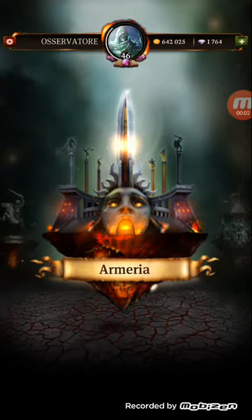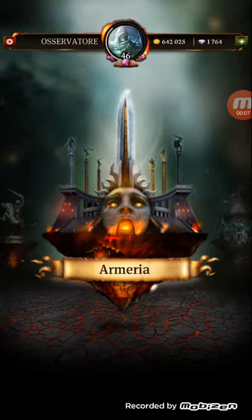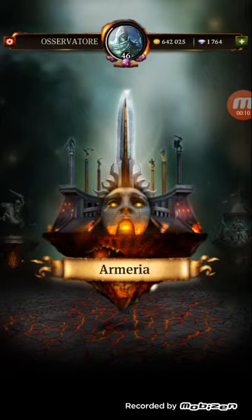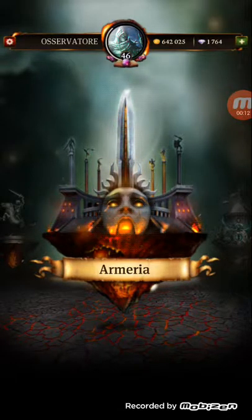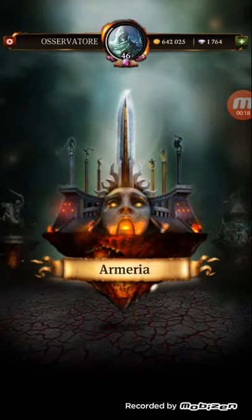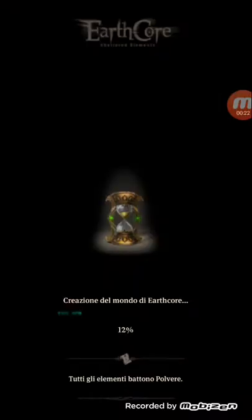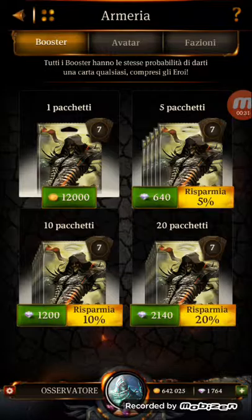Hi guys, welcome to my first video about game Aircore Shutter Elements. Today I'm going to open 50 packs of seven cards each — an armory — with around 600,000 gold coins. As you can see, all the writings are in Italian. I'm an Italian game player. Each pack costs 12,000.